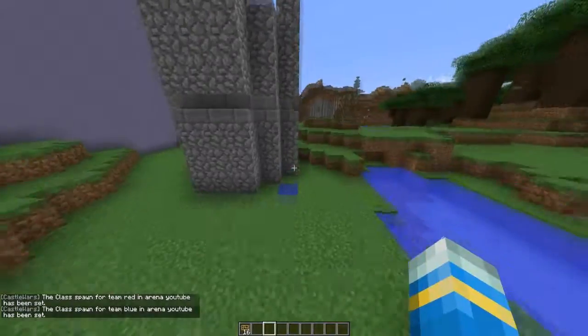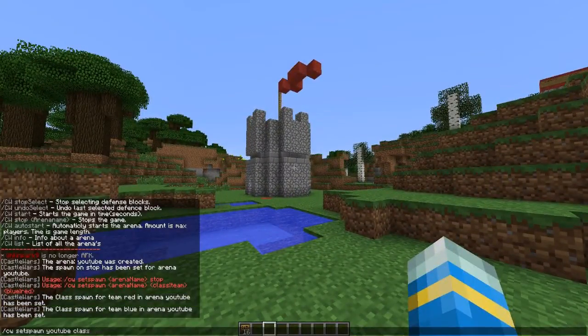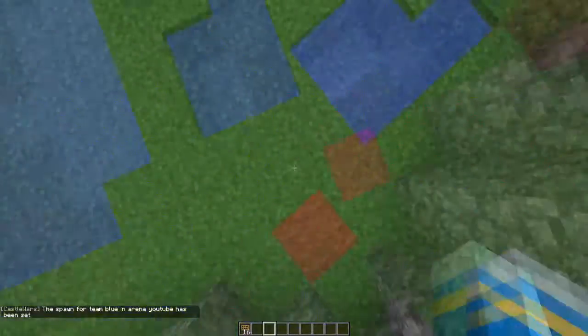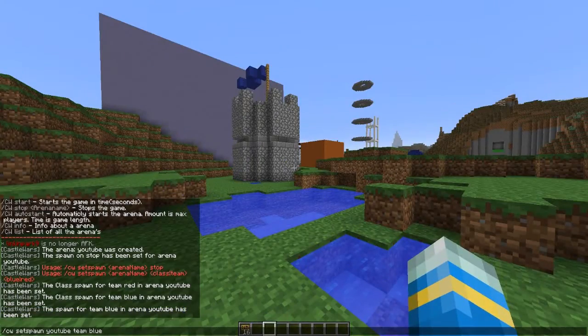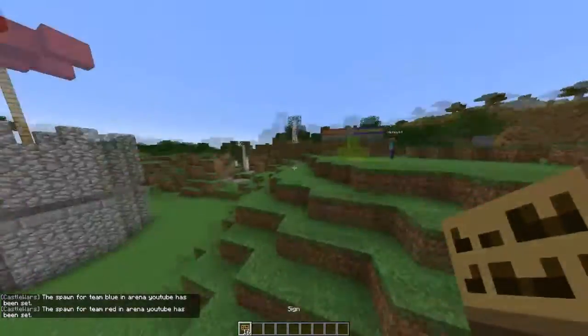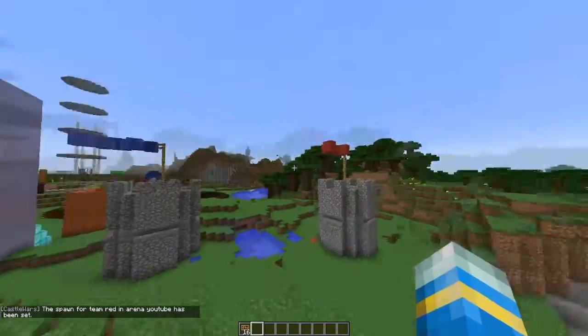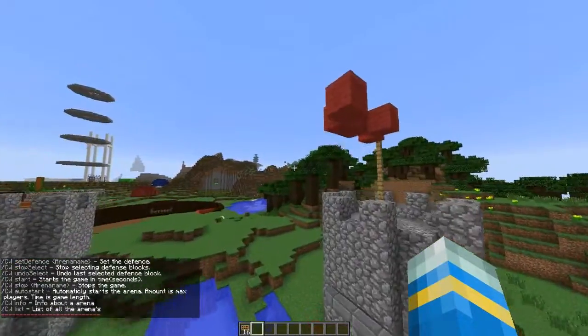Now we're going to set the spawns for the actual arena. You just change the word `class` to `team` in the command — so the blue team spawns there and the red team spawns here. I'll show you how to create a sign in a second, but we need to do a couple more things first.